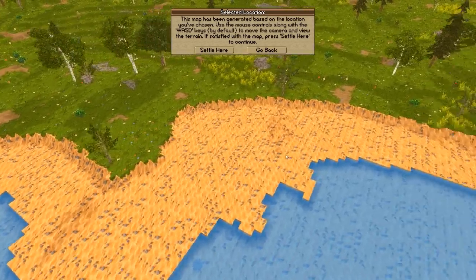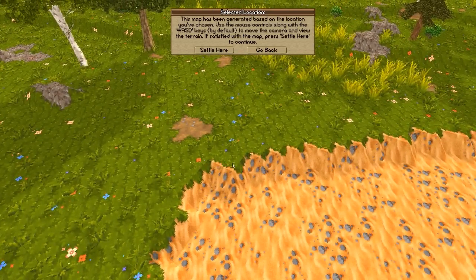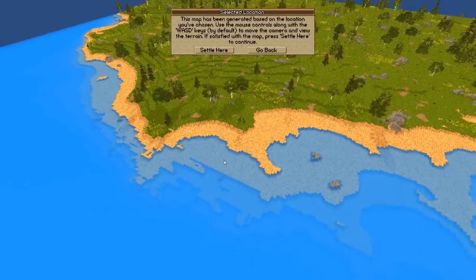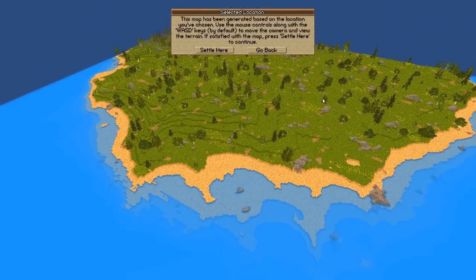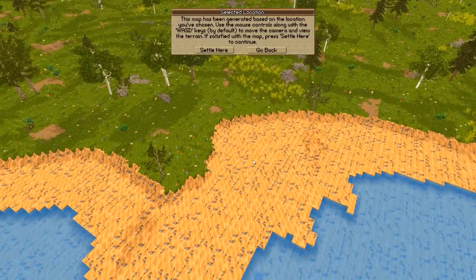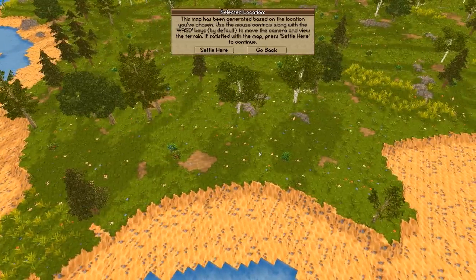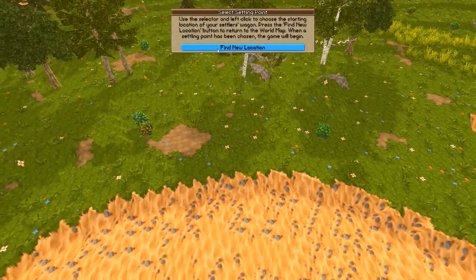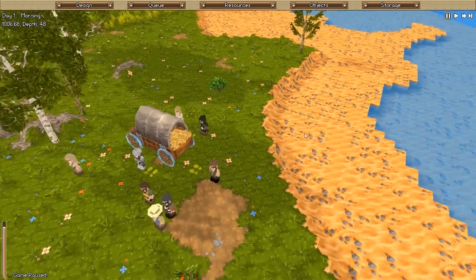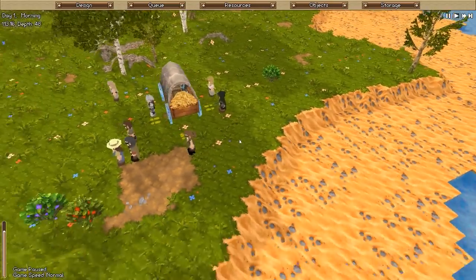Maybe we could settle on the beach for a beach landing. The transitions between the tiles look really nice, I really like that. I just want them to improve the look when it's zoomed out, because zoomed out is kind of ugly, but up close it's really pretty. I think we're gonna start in this area — this seems like a good location. Let's start the game and hope it doesn't crash this time. It didn't — yay!